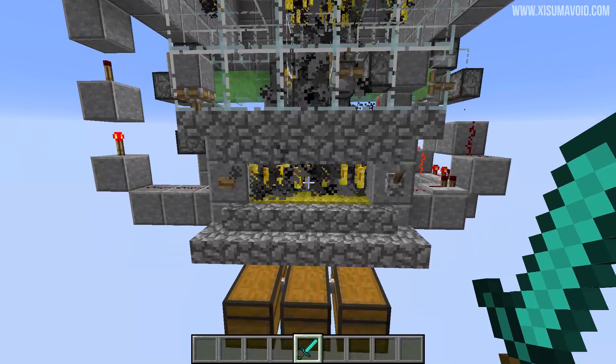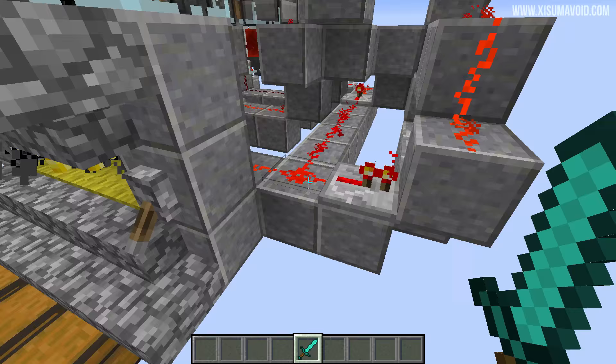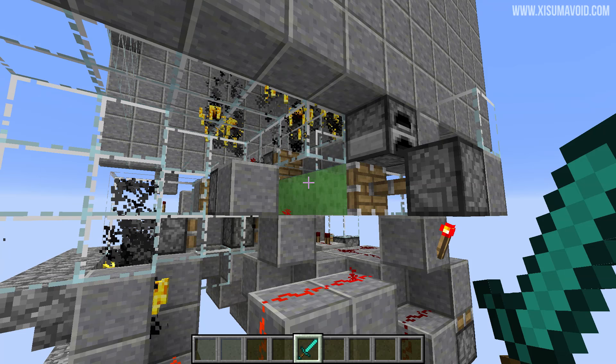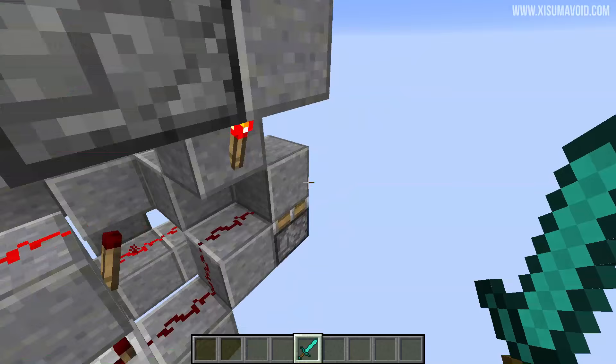One of those clocks controls the slime blocks which move back and forth. Any blazes that fall into that middle area will get funneled through down into the middle. When we turn this on, the redstone branches off in two different directions. This is the clock for the slime blocks — you can tweak the timing by controlling the repeaters. The other clock controls the crusher, and you shouldn't change that timing at all.